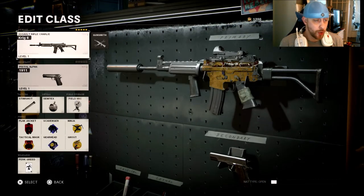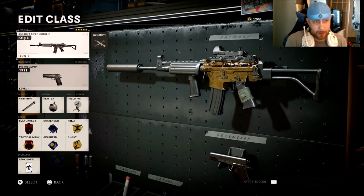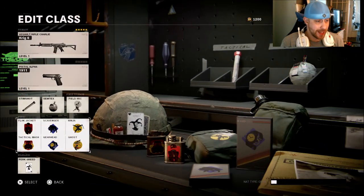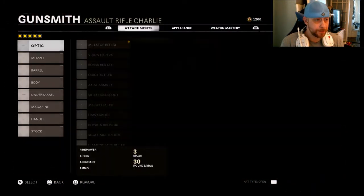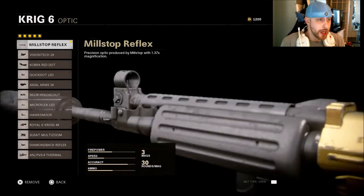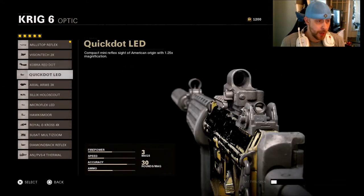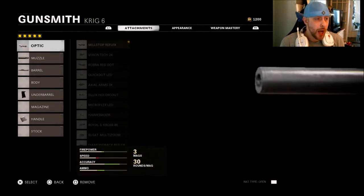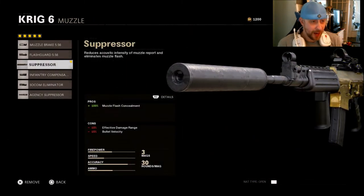The next class is another AR — the Krig 6, which is slowly almost becoming better than the AK. It's not quite as deadly, but it has really good recoil control. Same perk setup as before, though if you're playing TDM, drop TAC Mask for Forward Intel. Sadly, you'll need to run a red dot on this gun because the iron sights are garbage. I'm running the Mil-Stop Reflex, though the Cobra and Micro-Flex LED are also good choices. I'm going with the suppressor — the Krig and the AK just feel right with one.